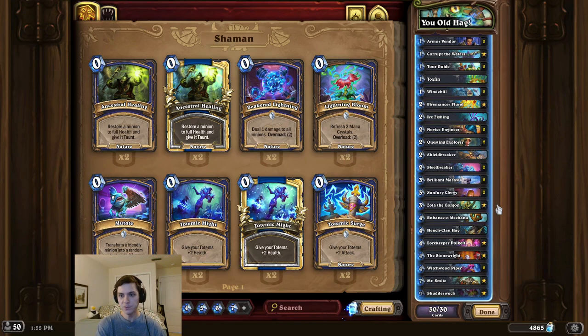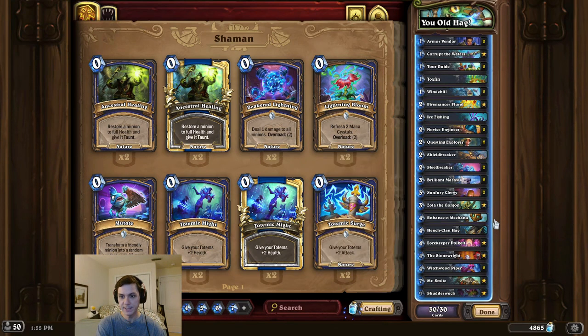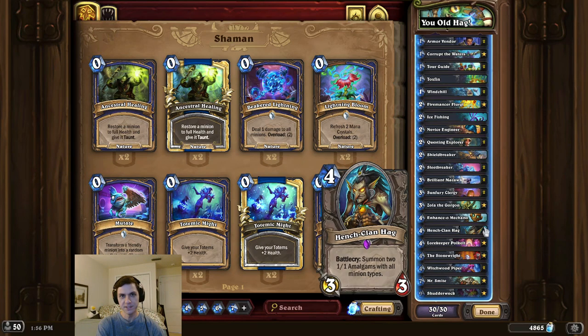Now if we happen to need more damage, we can play the Stone Rite multiple times by using Zola, and we also can play Enhance-o Mechano to give our Amalgam's Windfury. So I think that's pretty much it for the dick intro this time, guys. Now be honest, did you know this card exists? Remember to like and subscribe, and thanks so much for watching.